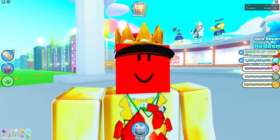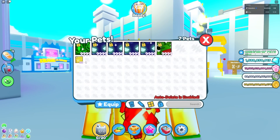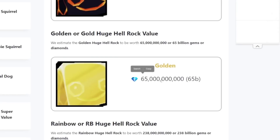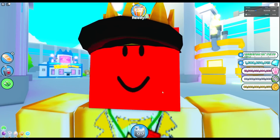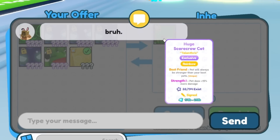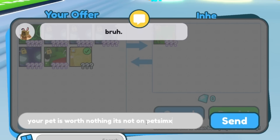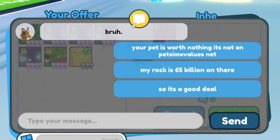Number 10: the value trader. 'Alright guys, today I have a huge rock. As you can tell, I am an experienced trader. I use values. According to PetsimXValues.net, my golden huge rock is 65 billion diamonds — it must sell for that much. Oh, he has a rainbow huge scarecrow cat. My golden huge rock is 65 billion. I don't think PetsimXValues.net has a huge scarecrow cat, so that must mean it's worth nothing.' 'Bruh, his pet isn't even on a value list — your pet is worth nothing. It's not on PetsimXValues.net. My rock is 65 billion on there, so it's a good deal. He better accept or else he's a rap trader.' 'Bruh, this is the best deal of his life.' 'No, this is a bad trade!' 'Stupid rap trader!'